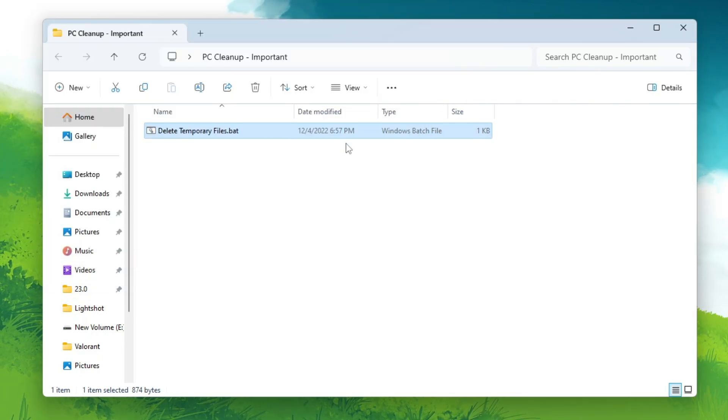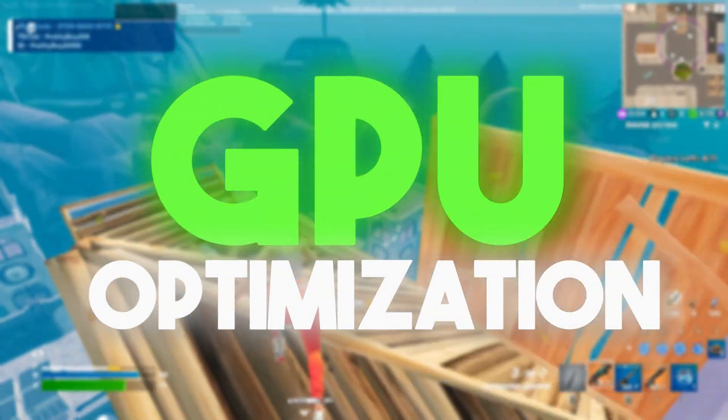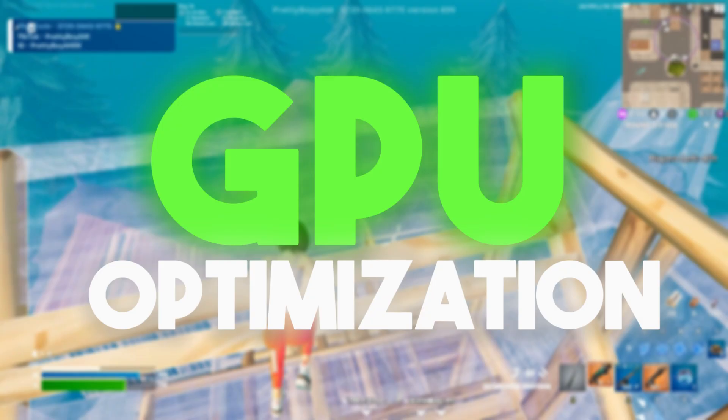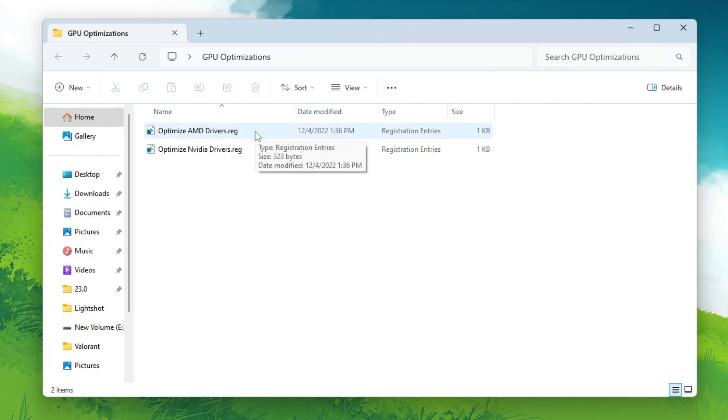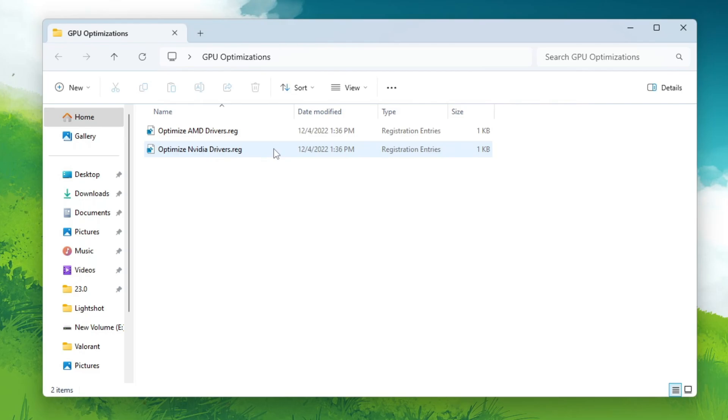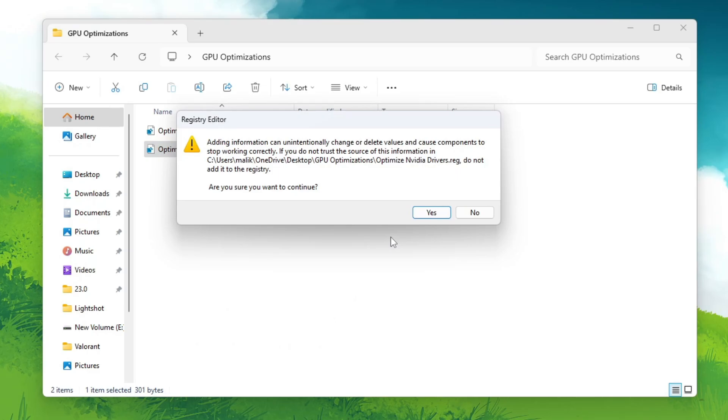Next, open the GPU Optimization folder. Inside you will find 'Optimize AMD Driver' and 'Optimize Nvidia Driver.' Use the one that matches your GPU — if you're using AMD go for AMD, if Nvidia go for Nvidia. I'm using Nvidia so I'll go with 'Optimize Nvidia Driver,' hit Yes, and install this registry on your PC.